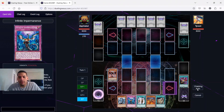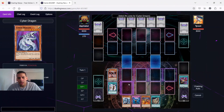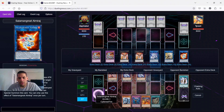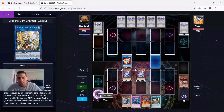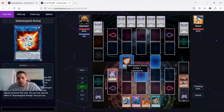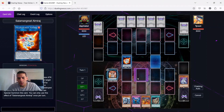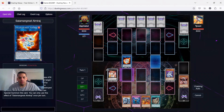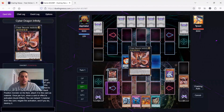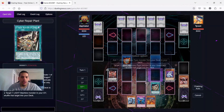Now we summon Core, grab Repair Plan. Normally you'd do something a little different here - I messed up a little bit but we'll see. We're going to link away Core for Almarange to turn on all our cards. Going for Cyber Dragon specifically.